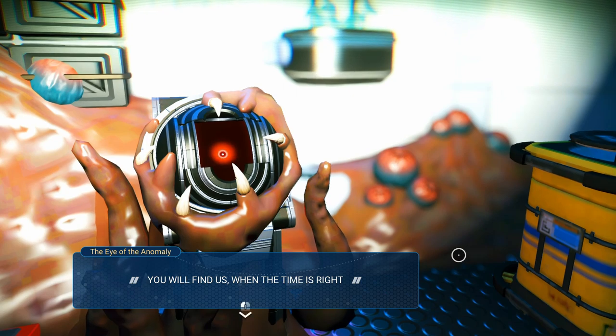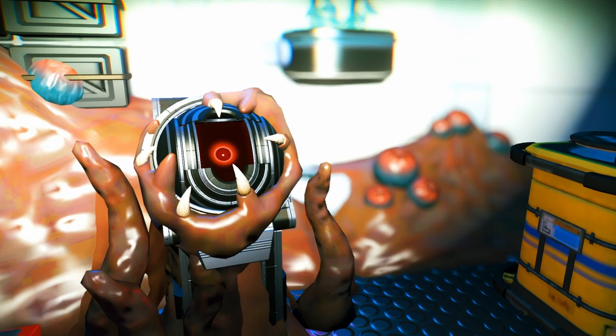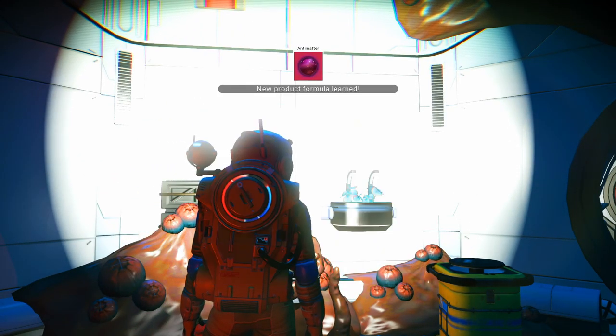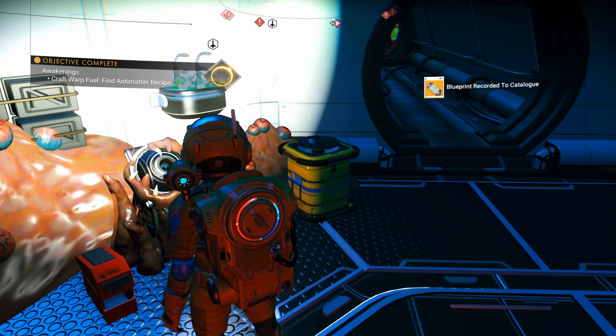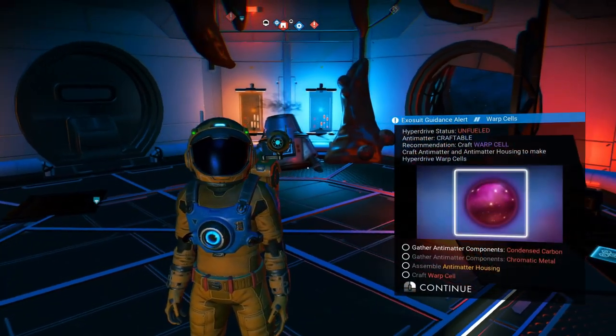You will find us when the time is right. 16, 16, 16 — lots of 16s. Now we've got the blueprint for antimatter — this is awesome, we've been looking for this — and for the antimatter housing, which you need too to make the warp cell.